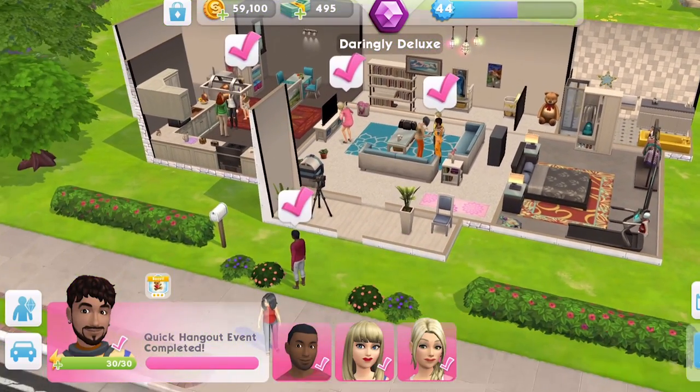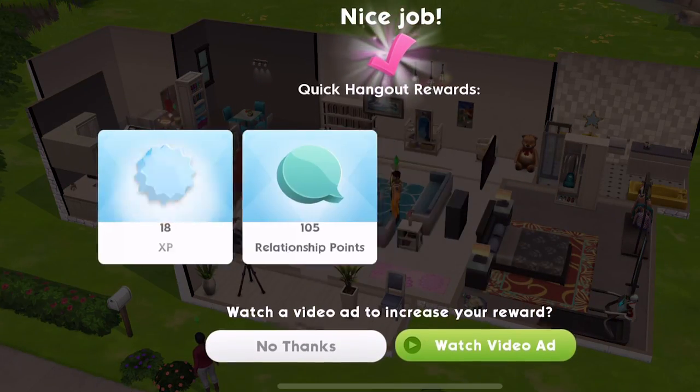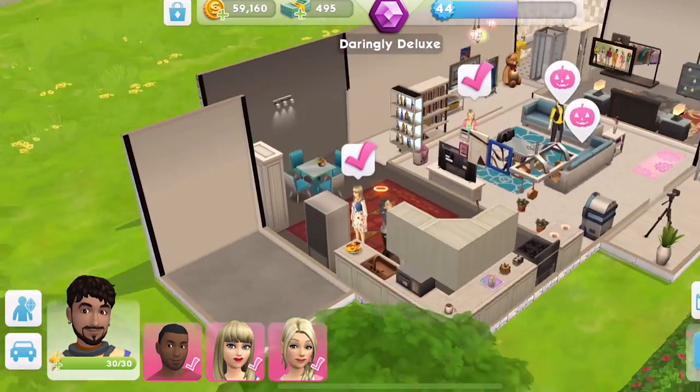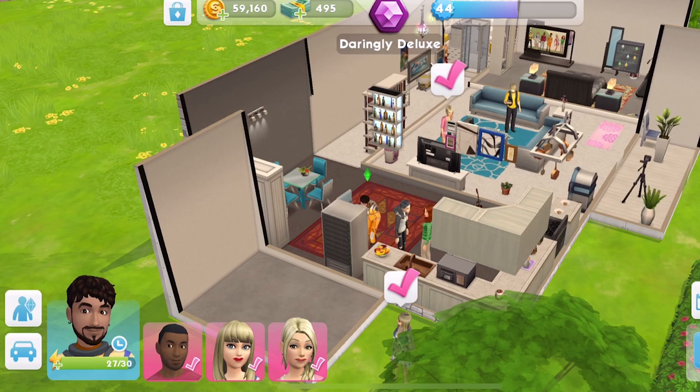Let's try this guy — he's just done a quick hangout there. You get candy corn just by doing normal events, so definitely always have all of your Sims doing events. You can see as well that you get extra ones by watching a video ad. It's not many, but at the end of the event you might just be glad you had those extra few. So let's click on the fridge and search for treats.